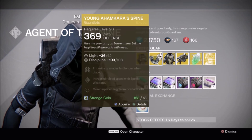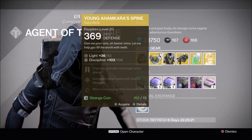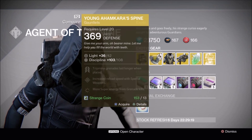Hunters, you get Young Ahamkara's Spine with a decent Discipline. This extends the duration of your tripmine grenades, which isn't necessary. So if you are tight on coins, you can pass up on this.